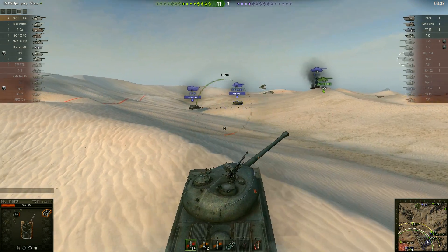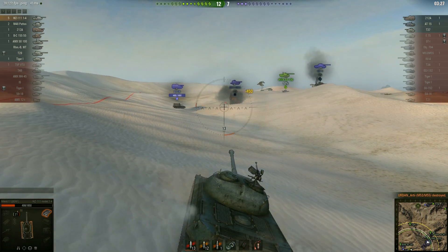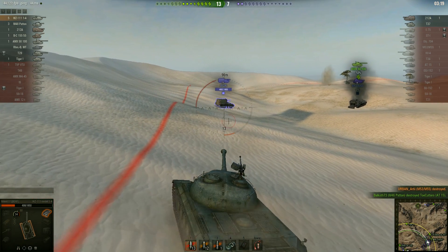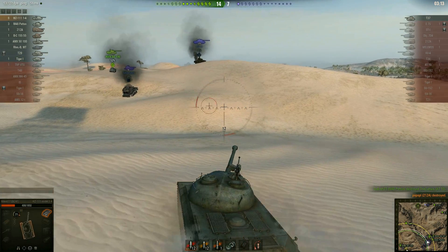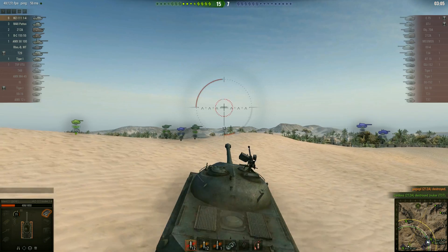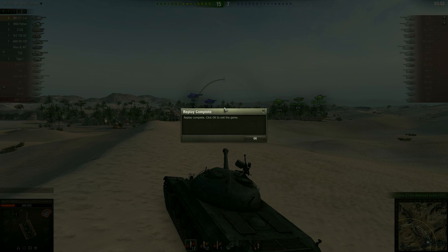Since I can't get the AT15, I'm going to get payback on the enemy artillery instead. There's one arty, there's a second arty, and I'm going to focus on the M53 because he shot me first. That's a one-shot kill. The 212A is focusing on the AMX and I'm going to use that distraction to aim and finish him off — that's my 6th kill of the game. Meanwhile the T37 goes for our arty, but our arty managed to defend himself with a splash and a shotgun. Easy victory because the enemy was out of position.